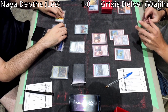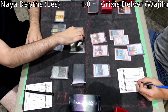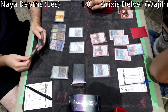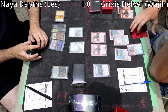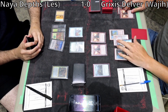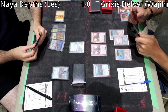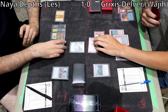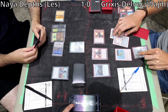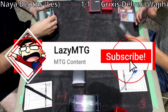On upkeep, Les exiles one Dragon's Rage Channeler. Force of Will is there — Wajji goes to 14. Surveil triggers resolve, a DRC goes to the graveyard. Second Surveil: he leaves the card on top. Creature, land, and instant in the graveyard — Wajji attacks for 2, Les Mazes one. Les goes to 1. The writing is on the wall — looks like a Snuff Out, and then Bowmasters for game.